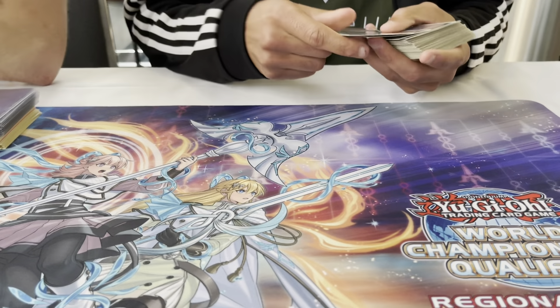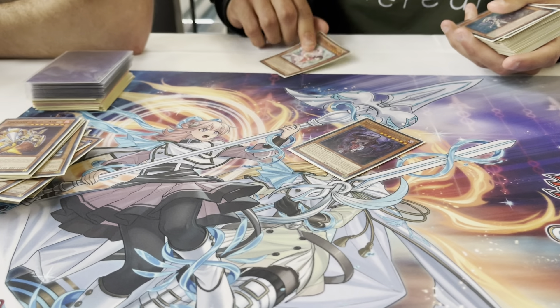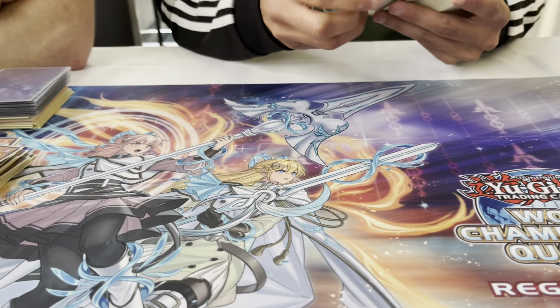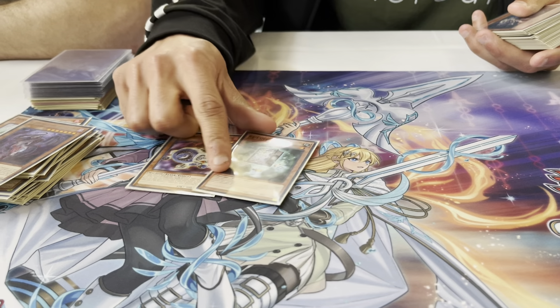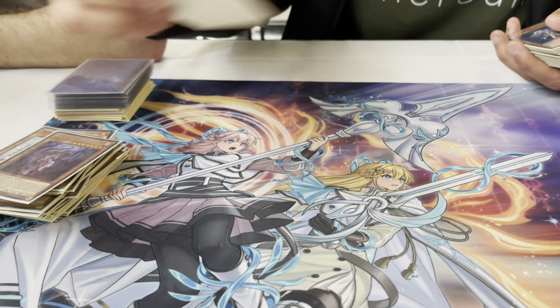Foam — a bounce back. For the one-ofs, we got Snow and Distrito. Snow, send it off Shooting Riser — broken card. Distrito, another broken card. After that we got Jet Synchron, unbanned, so you got to play it. Then we got the One Recover — we have a little spicy play with this to go into Nat Beast if you're playing Despi or anything like that, for the win.